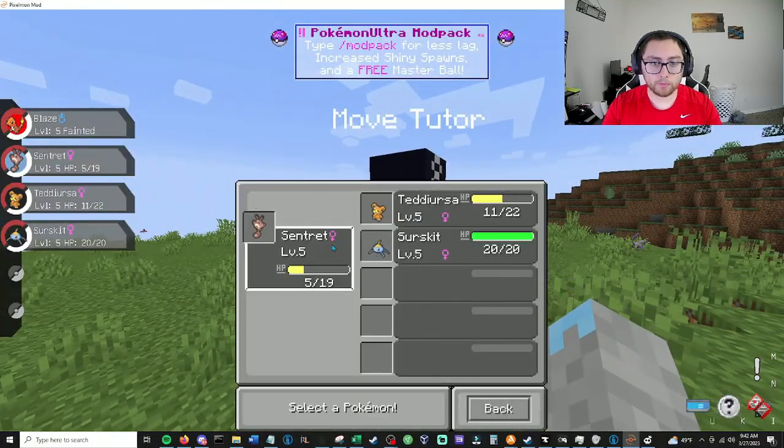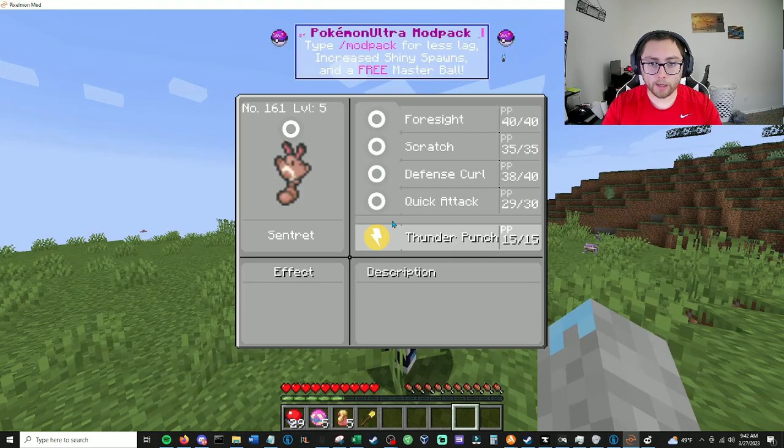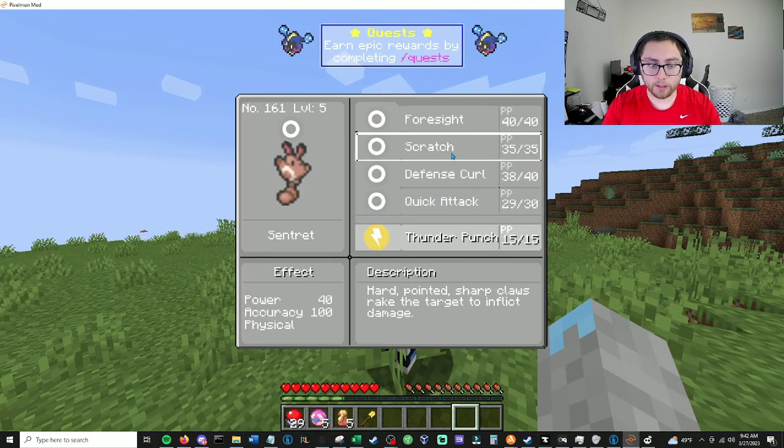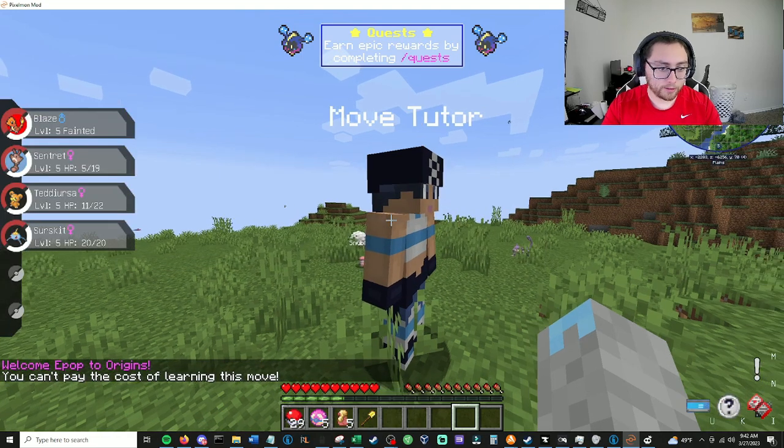Why can't I select Blaze? Because he's dead. Thunder Punch — I can give it Thunder Punch? Oh my god. Yeah... yeah. That sucks.